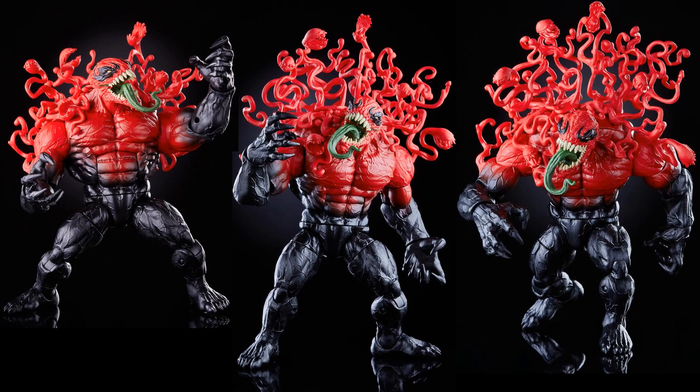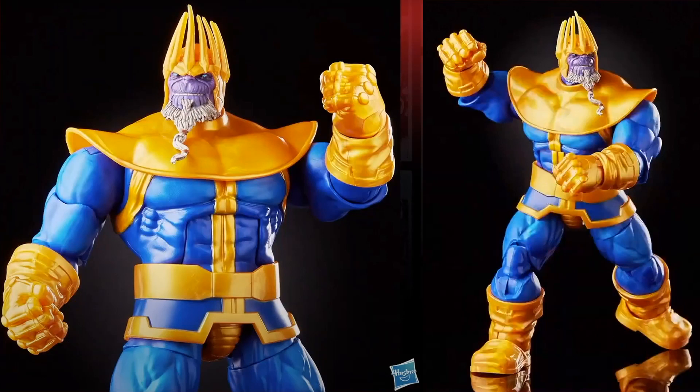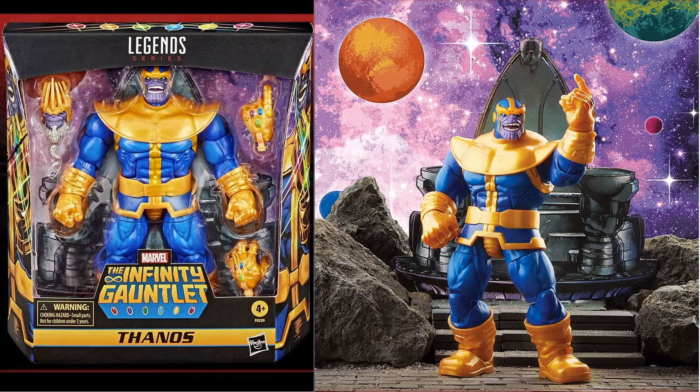Toxin has a green tongue, a big head, and red going into black — a very nice figure. This is the deluxe Thanos celebrating 30 years of the Infinity Gauntlet storyline. It's awesome — it also comes with the King Thanos head, which you can swap out, and in the background there's a diorama-type throne you can stand the figure behind. It also comes with three different Infinity Gauntlet hands.